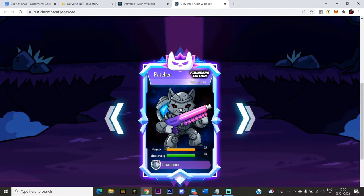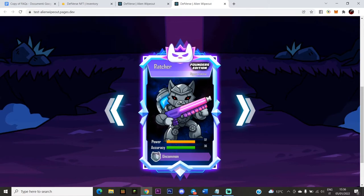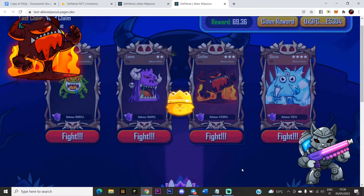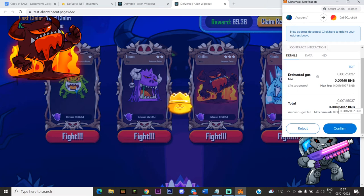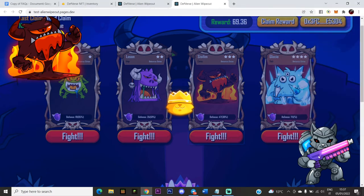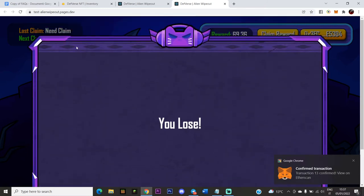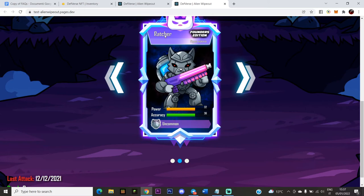For example, here's Ratcher — the card we got earlier. I want to use it. Its border is silver. I want to attack Silim with it. Click Fight. It's really just turn-based gameplay. When the Alien Wipeout fight loads, sign in. As I said, there is a gas fee for every attack of every character or card. It's suggested you check the gas fee value every time you attack.